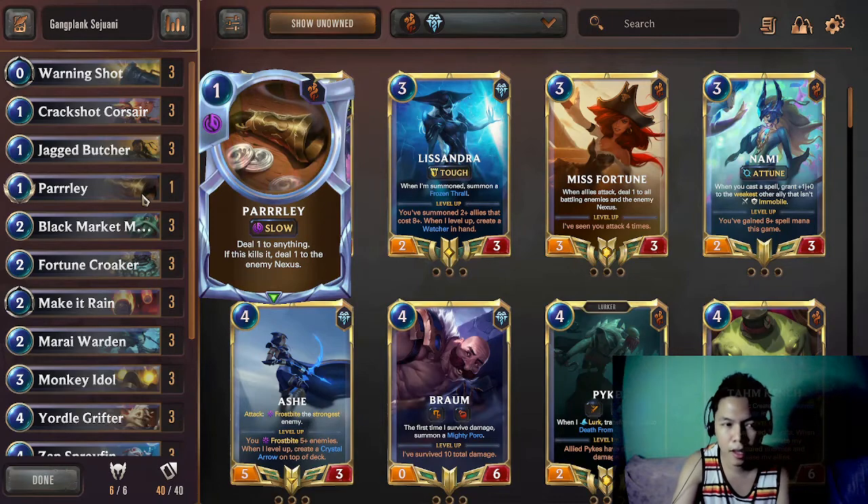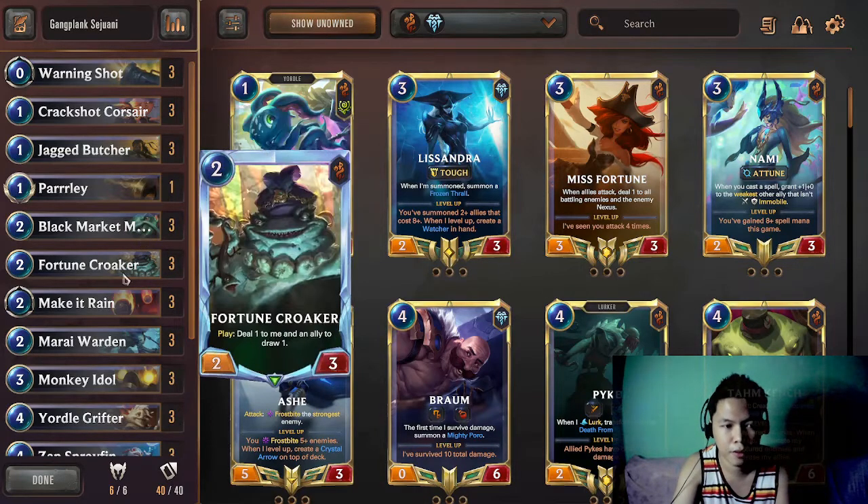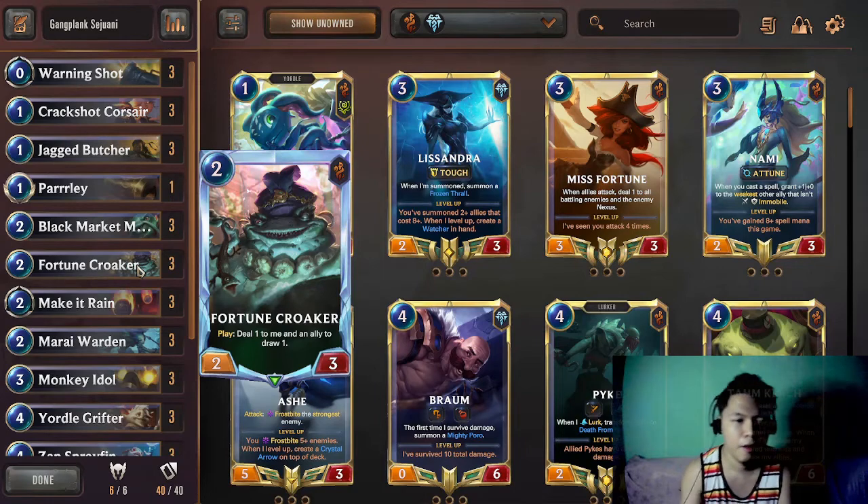Parley is used to kill Ken, and other than killing Ken, Parley is also used to give plunder triggers. Black Market Merchant is one of the staples in this deck - it gives you more cards and steals one card from the opponent. Fortune Cropper is another card that will be helpful in giving you card advantage, it cycles through your deck and helps you draw your Gangplanks and Sejuanis.